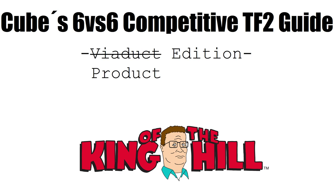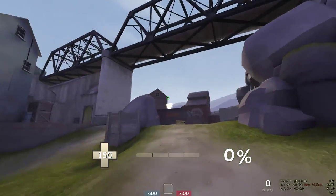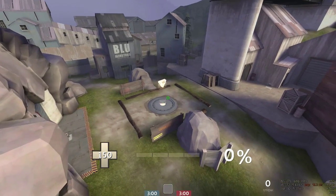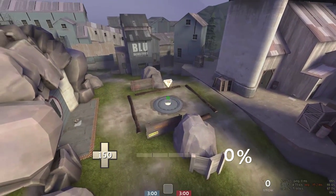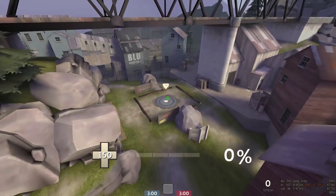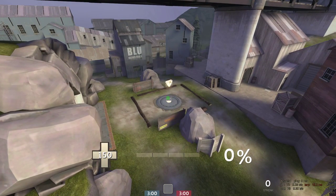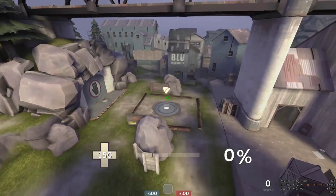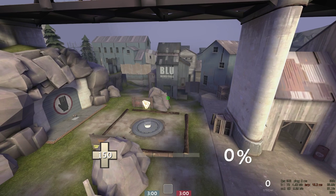Welcome back. Today we're going to talk about the first King of the Hill map of the series — it's called Product, previously known as Viaduct. In European TF2 we play Product. In comparison to the five CP maps, you only have one game objective: one point you have to cap and hold for five minutes to win the round. In ETF2L you typically play a best of three overall.